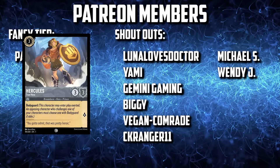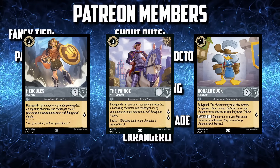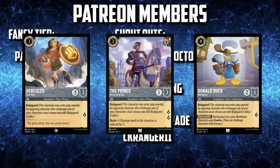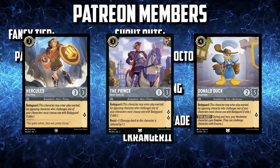Occasionally our opponents will have something with quite the attack power that could give us real problems. That's where our 3 bodyguard characters come into play: Hercules True Hero, The Prince Never Gives Up, and Donald Duck Musketeer. When our opponent finally has the ability to do some damage, they'll be forced to fight one of these 3 characters and not our Cogsworth, keeping our Resist active.